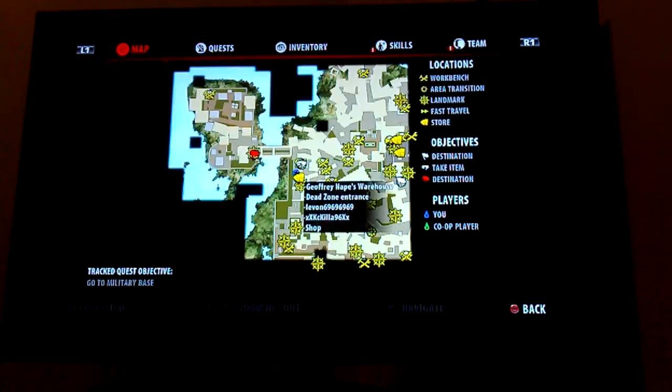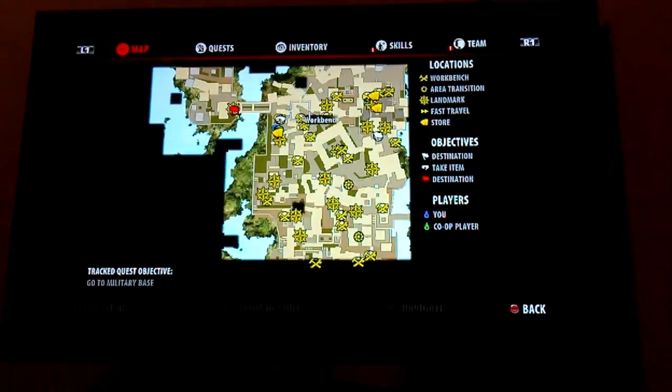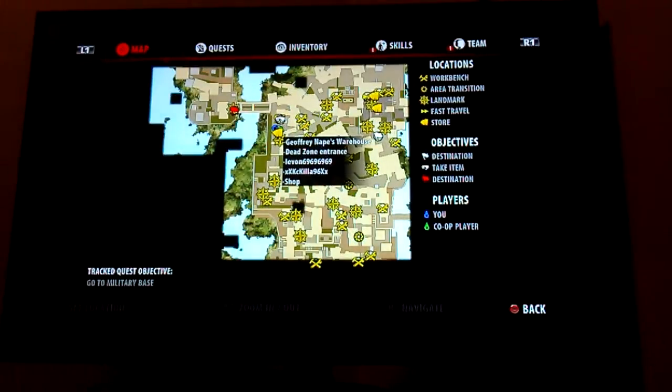Here it is, right here. It's in Henderson Island. This is where you get off the ferry. You go down here, and all you have to do is just defeat some zombies for him, and then he'll be a trader.